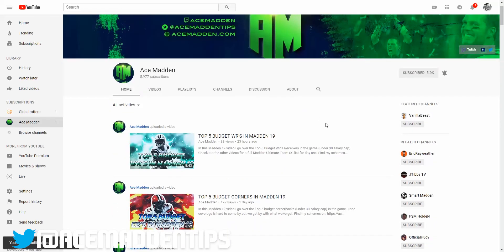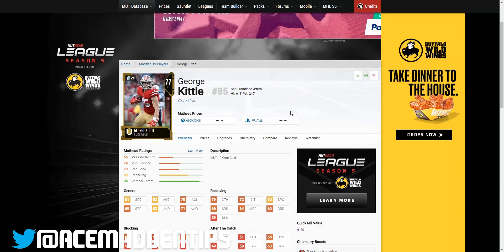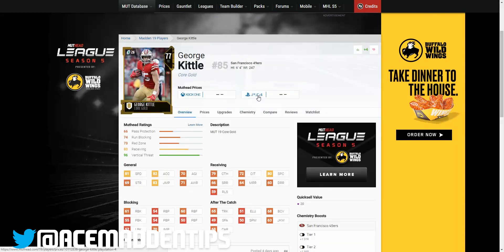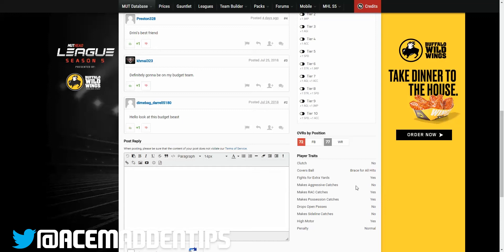Let's get right into it — we're gonna start with number 5, George Kittle. He's gonna be a pretty popular pick. He comes in at number five because of his cap cost of 26, which is pretty high and right towards the ceiling of our budget of 30 salary cap. He's pretty balanced and good at everything besides route running, but don't pay much attention to route running on these cards — none of them are very good. You want to look more at speed, catching, and blocking.